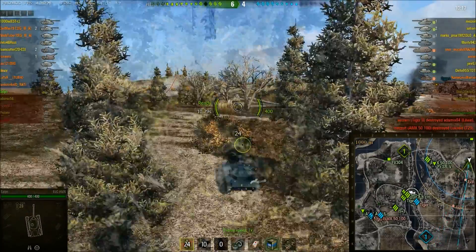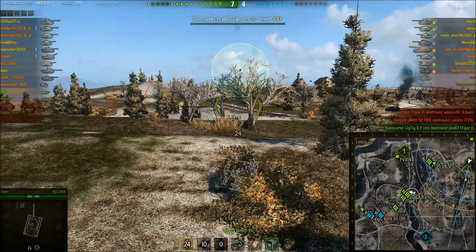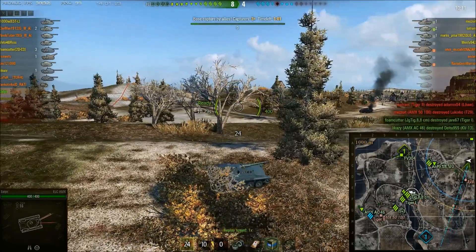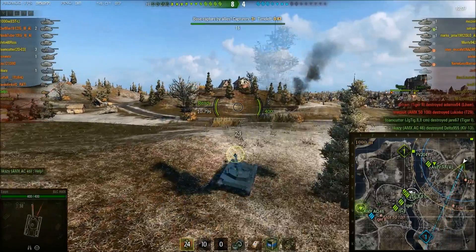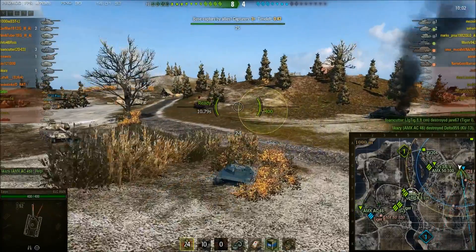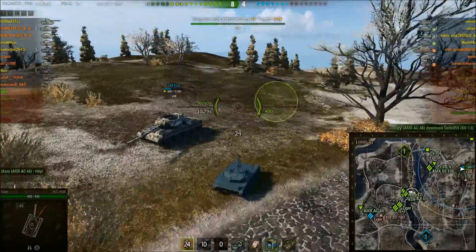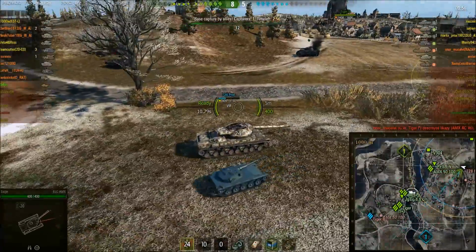A few episodes ago we saw Catherine in his Chaffee taking on a Jagdtiger 88, and Saljin has got a T28 Prototype below him. All that damage that's already been done to the T28 Prototype has been a result of Saljin's spotting, but Saljin just decides to school this T28 Prototype.